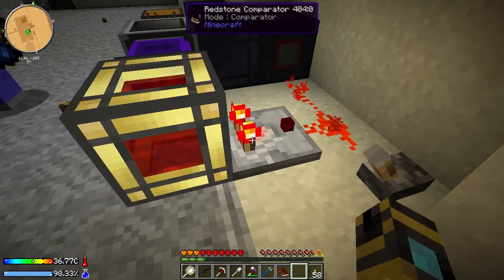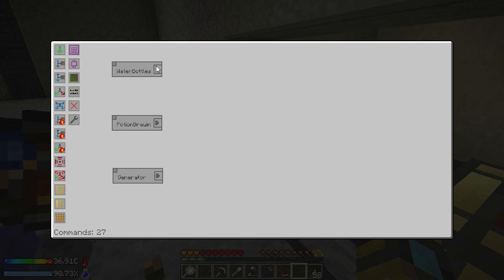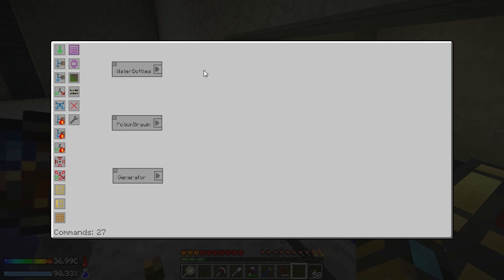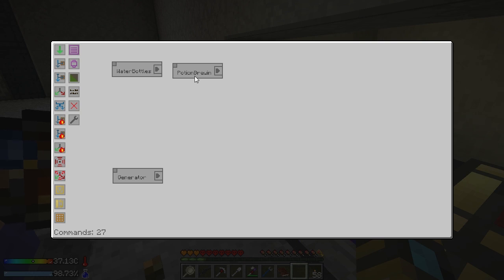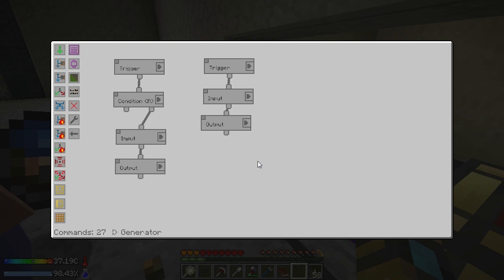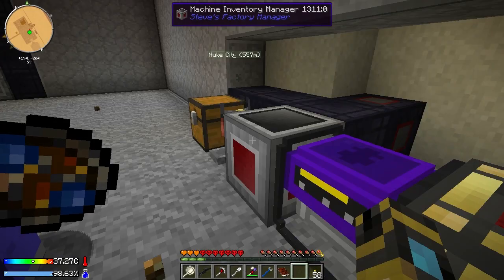If you open up Steve's Factory Manager, you'll see there are three groups: water bottles, potion brewing, and generator. Water bottles is really easy — all it does is consistently grab a water bottle out of the chest and stick it into the brewing stand. It also grabs out of the brewing stand — splash potion of swiftness 2 is the only thing on the whitelist — and puts it in the chest. So that one group moves water bottles into the brewing stand and pulls the completed potion out.